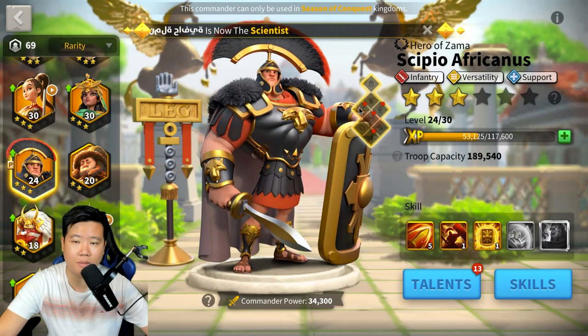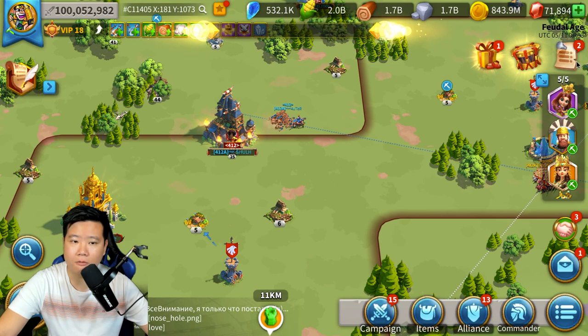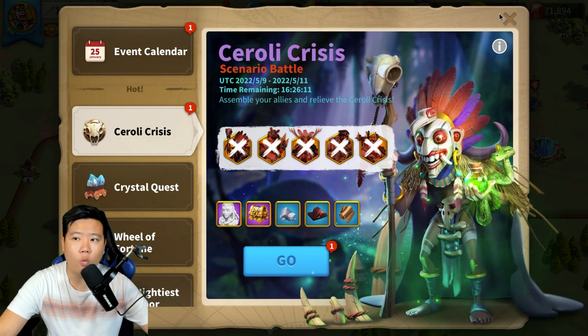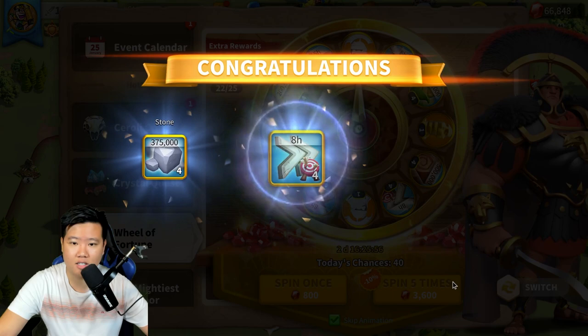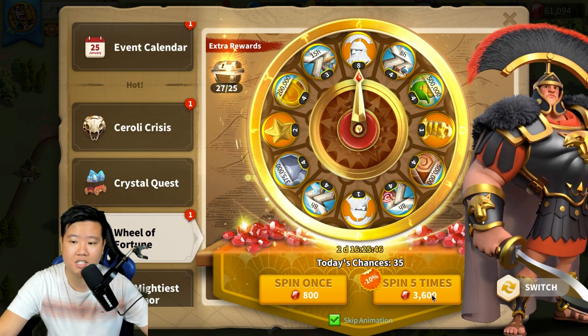The fourth skill and the expertise are really exciting — eventually we'll be able to max those out. But for now we're just going to play it as a 5-5-1-1 once the pass opens. I want to create this guide for free-to-plays in the later stage who are going to have a 5-5-1-1 Scipio so they know what it's like. Let's do a spin five times... only one. That is unfortunate.